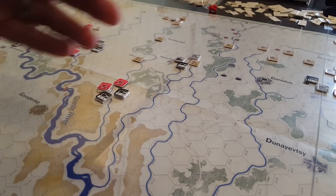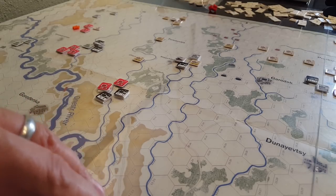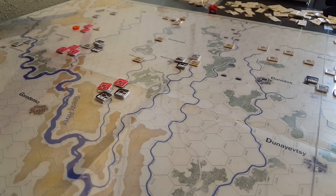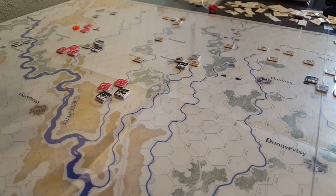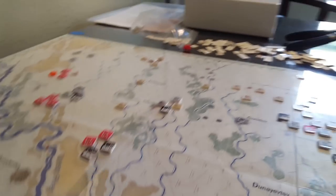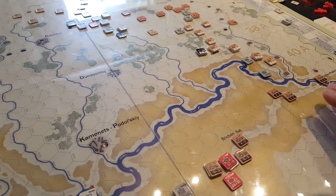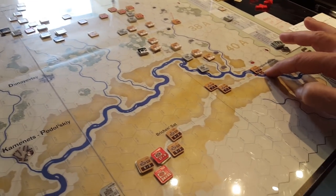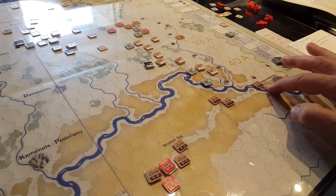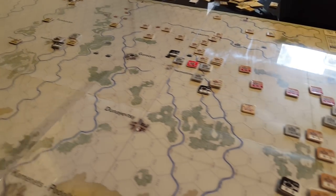The whole idea here is we're doing a VP count on step losses and capturing of cities — there are a few of them, including Chernovsky down here. You've got to capture these cities and protect this line here, which has been bridged and gets bridged turn 1, because the Russians are right there. The 40th Army is right here and they start the game at the bridge and just jump across. It's kind of rude, but that is what it is.